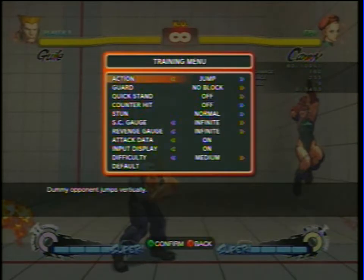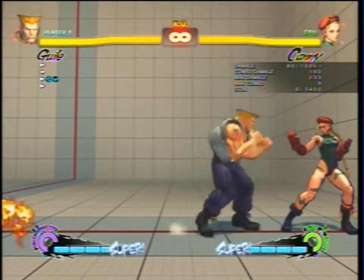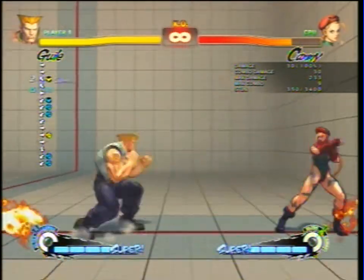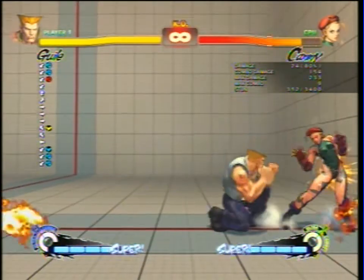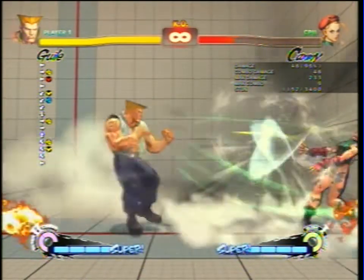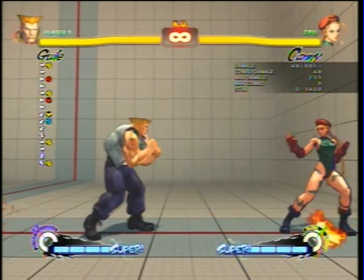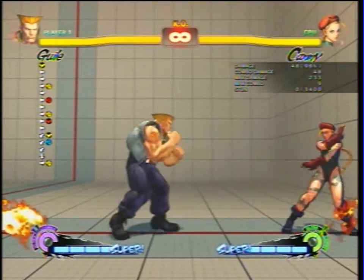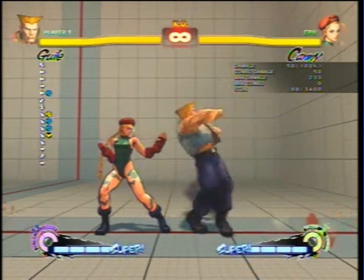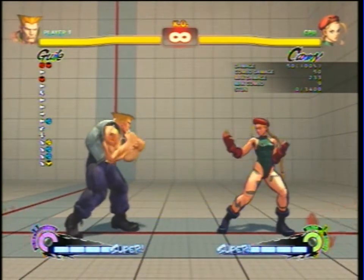Guile also has an air throw that you can use, which is pretty good. Guile's bread and butter is literally playing defensively — there's that overhead I told you about. Playing defensively, learning your opponent, causing them to make mistakes, and drawing them to you. That was a wakeup mixup where I knocked him down with an untechable knockdown and then hit him with the overhead. His good normals are forward hard punch, standing hard kick, forward medium kick — one of his best — and crouching medium kick.